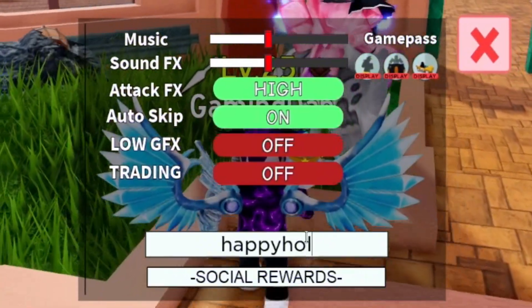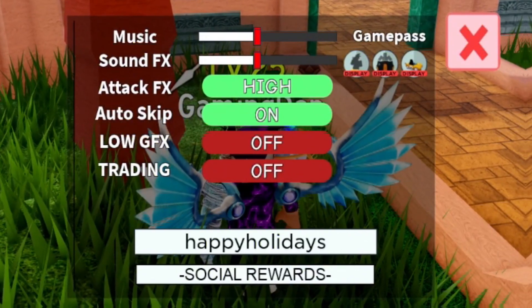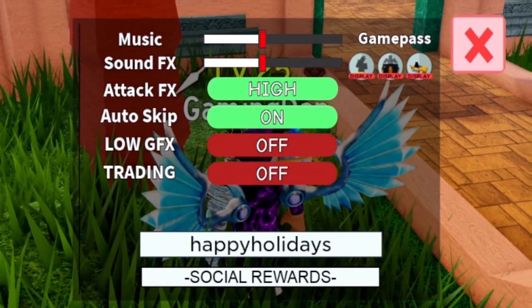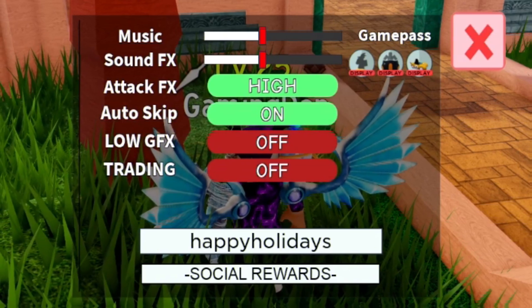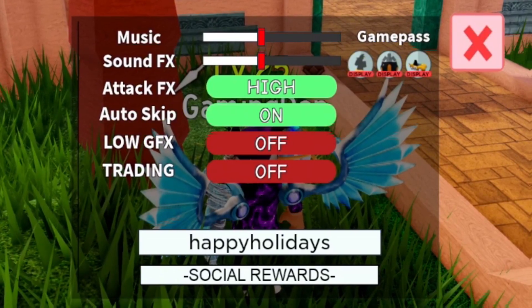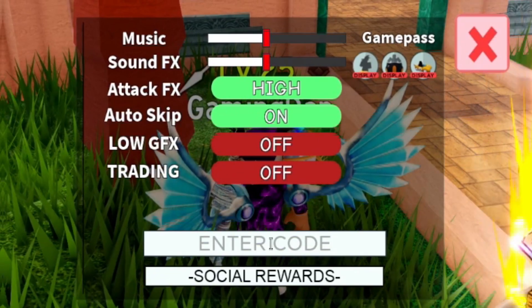Next up, the code is HAPPYHOLIDAYS — H-A-P-P-Y-H-O-L-I-D-A-Y-S — for 89 stardust and 2,022 gems. Also, make sure you subscribe to this channel with the notification bell on, because whenever this game updates and releases new working codes I'll be the first to show you. I'm trying to hit 1 million subscribers before the end of the year.